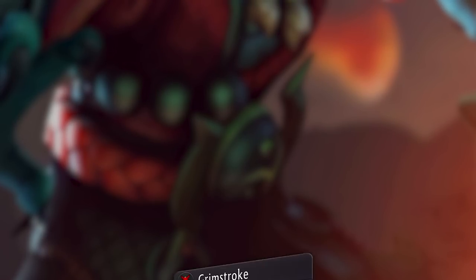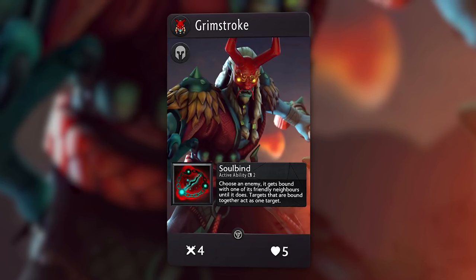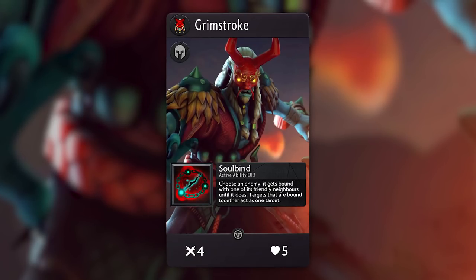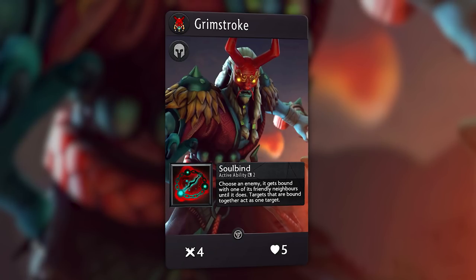Submitted by user Ari, Grimstroke is a black hero with 4 attack and 5 health. He has an active ability to choose an enemy which gets bound with one of its friendly neighbors until it dies. Once bound, they act as a single target - if you kill one, the other one dies, or if you debuff one, the other gets debuffed as well. However, they are only affected by single target spells and not AoEs, so cards like March of the Machines will not deal damage to the bound units twice.